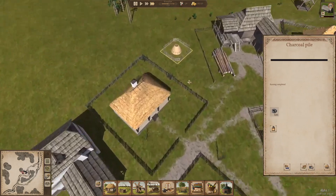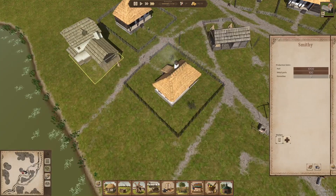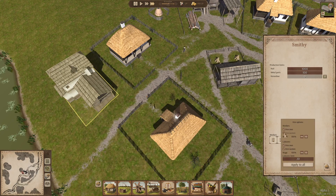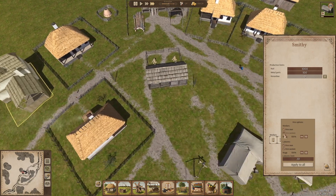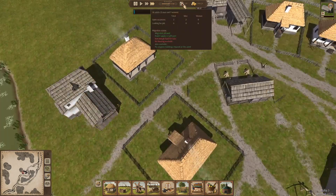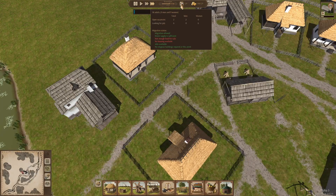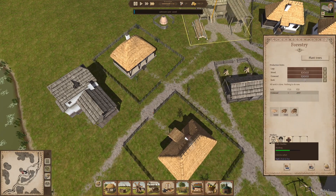So charcoal pile just kind of works by itself. Why is no one working here? Hire men, hire women. Oh, we can't hire women here — are we out of men? We are out of men. Well, what a tragedy. Can we hire women here?